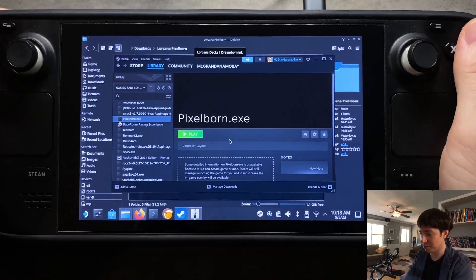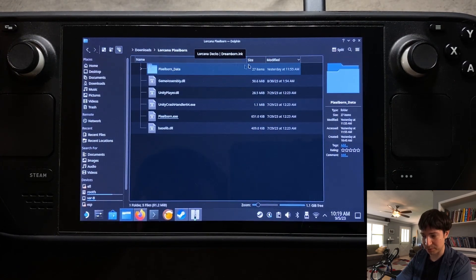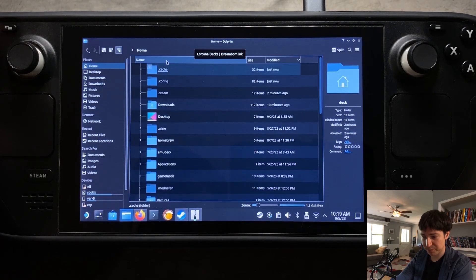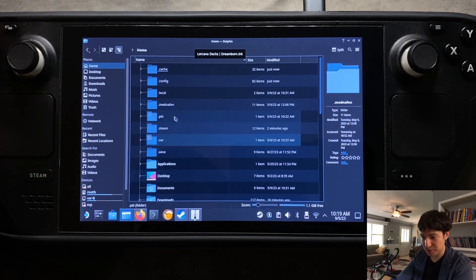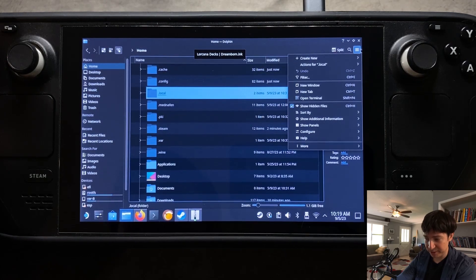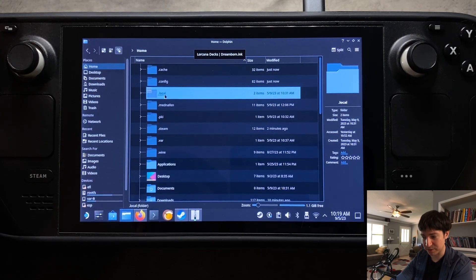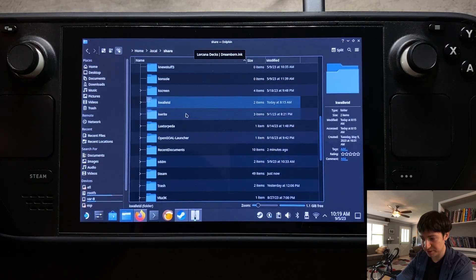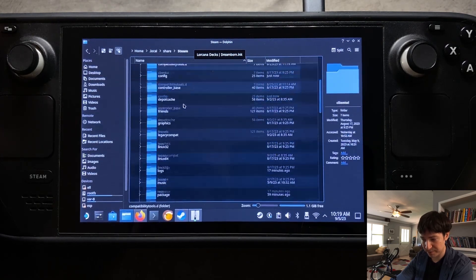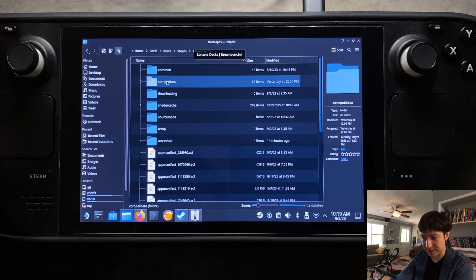From here it can get a little tricky, so stick with me. Come back to the Dolphin Folder Manager, go to Home, and then go to .local. If you don't see these folders, they're hidden folders. Come up to the three lines on the top right and go to Show Hidden Files — that'll show your hidden folders. Then click on .local, Share, Steam, Steam Apps.